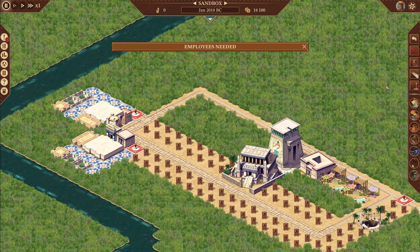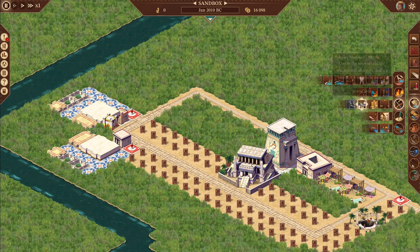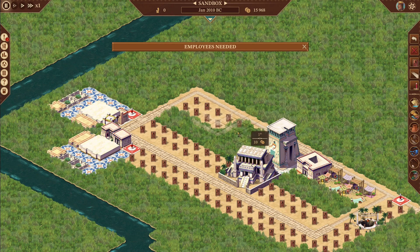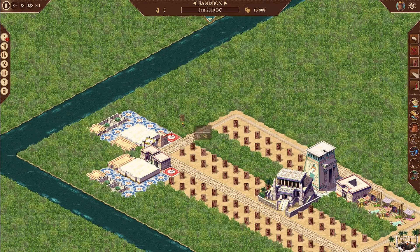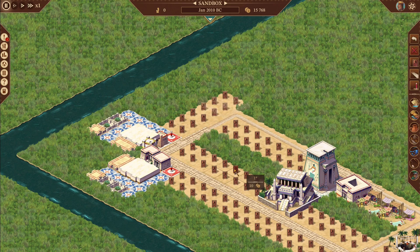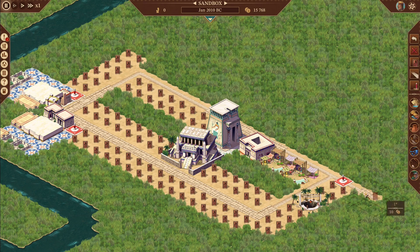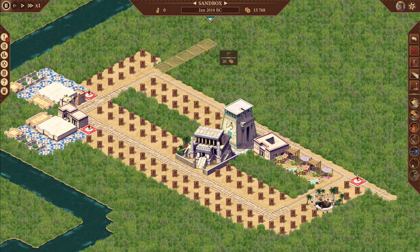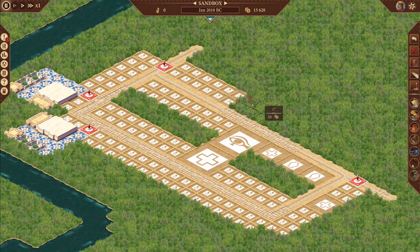Once the courthouse is in, we can get rid of the police station and put in a dentist. Let's keep building more housing - four again: one, two, three, four. Then up here: one, two, and three. This road with the input, opposite of the entertainment, is special because it has one extra tile. You could put a shrine or dentist there, but I like to put a road and extend it out right there with a roadblock as my marker.